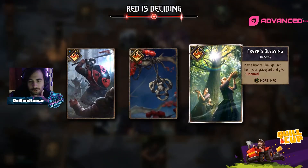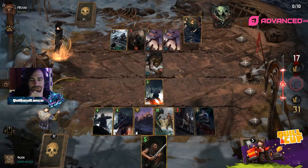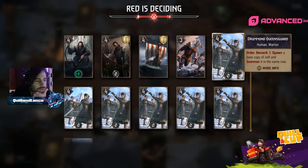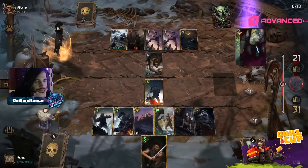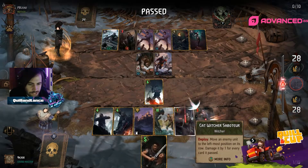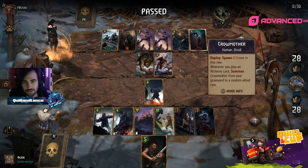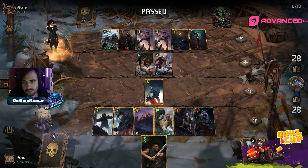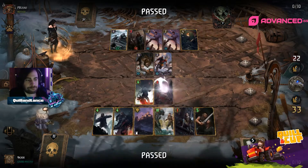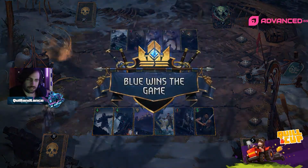Not going to have the reach today. Witchers taking it. Move an enemy unit to the leftmost position on the row — so it's always moving from the rightmost to the leftmost, and Witchers are winning pretty handily.